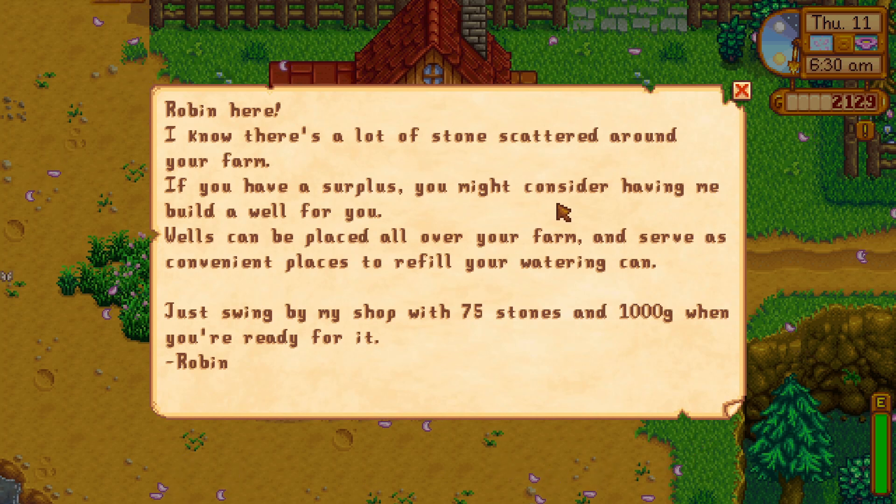Robin is here. She says: 'I know there's a lot of stones scattered around your farm. If you have a surplus, you might consider having me build a well for you. Wells can be placed all over your farm and serve as convenient places to refill your watering can. Just swing by my shop with 75 stones and 1,000 gold when you're ready.'